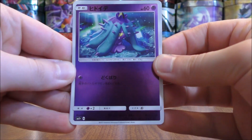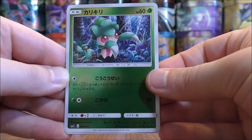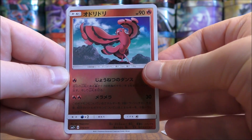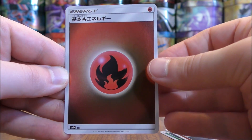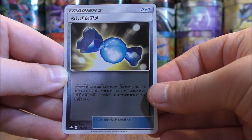The second pack here starts with Mareanie. There is a Fomantis, Oricorio, and Fire-type Energy. The final card would be a Rare Candy — another very good Trainer card.